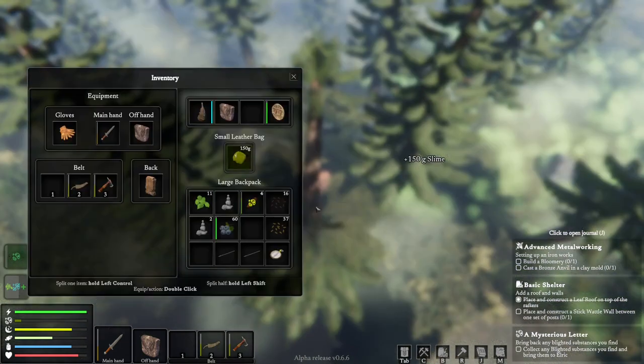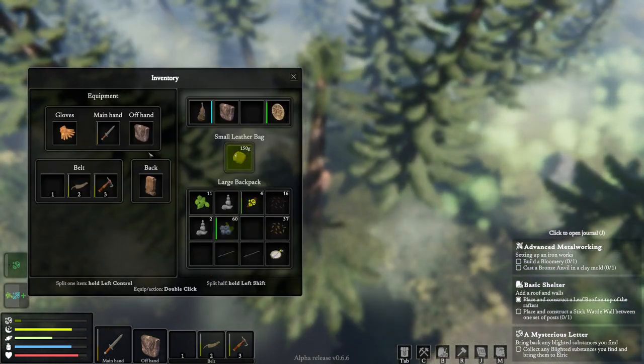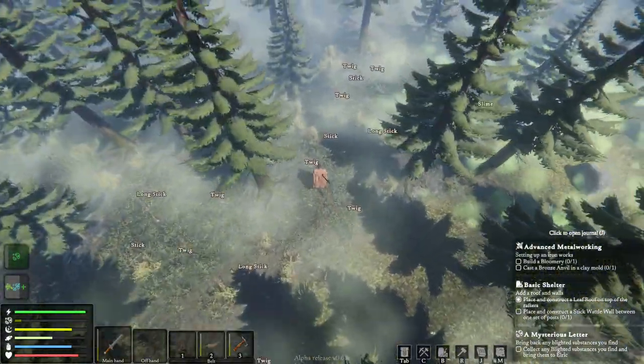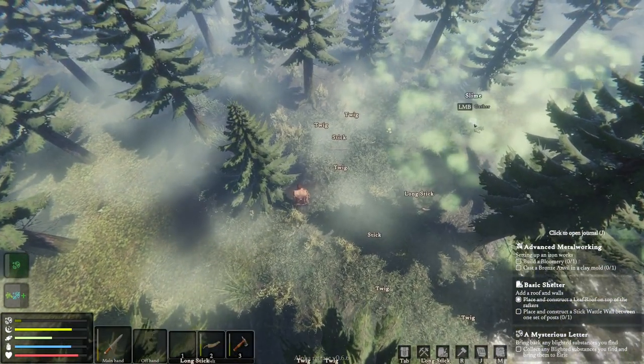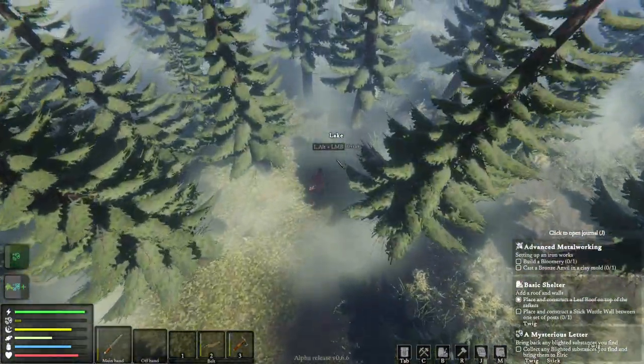150 grams of slime - do you reckon that's it? Slime, question mark. Let's hang on to that for the moment, let's see what else we find. These blighted fungus - I guess we could take a blighted fungus and a slime, let's see what else we can find knocking about here first before we go too crazy with it.